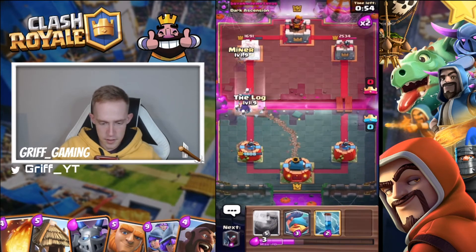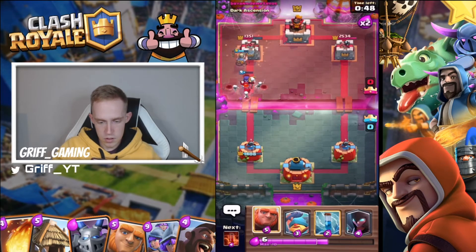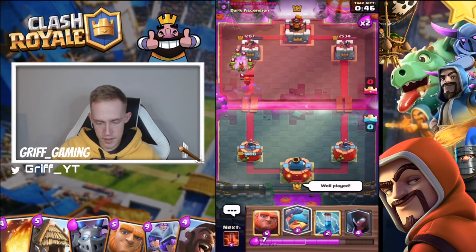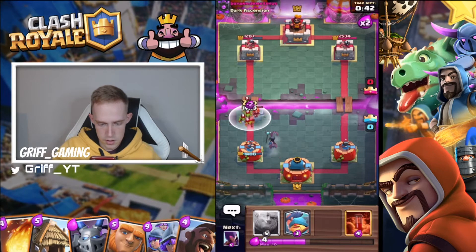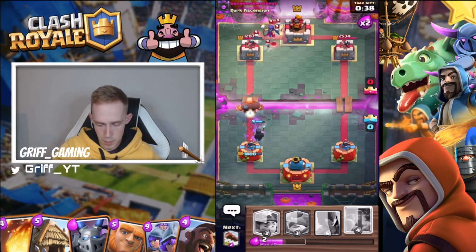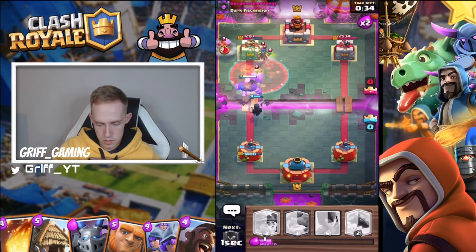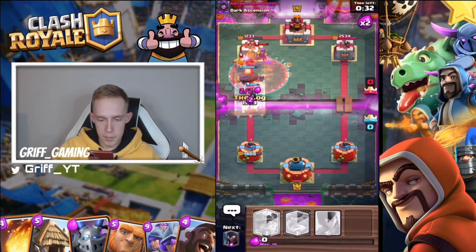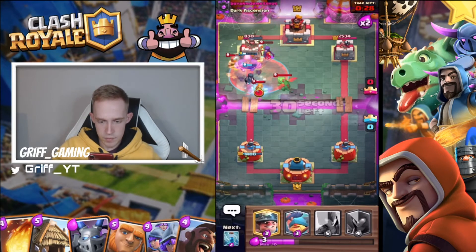I'm going to go miner here with my log ready, because he's got his goblin gang in cycle. Just going to zap, get my giant down, need my poison down for this witch and also my log. Come on, get back in — take out the witch.